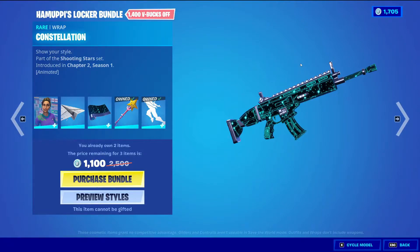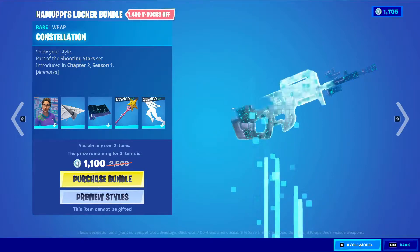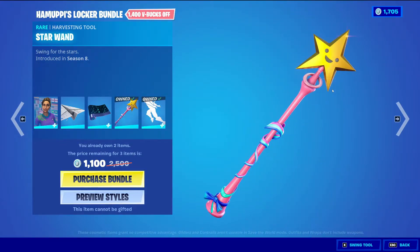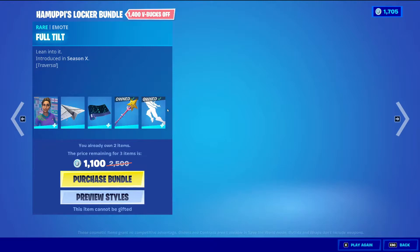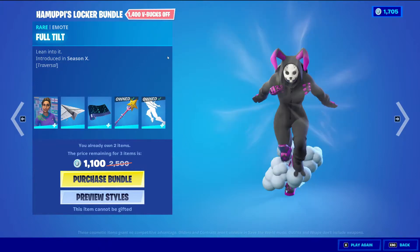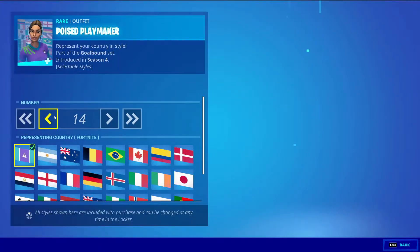Hamupi's locker bundle comes with five items: it comes with Poised Playmaker, a glider called Paper Plane, and the wrapping Concealation — that is a cool wrapping — and also the harvesting tool Star. I already have this, so this is a pretty cheap bundle. I'm probably not gonna be picking it up.